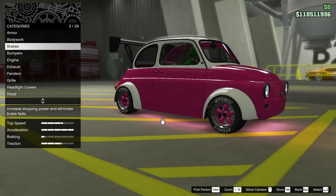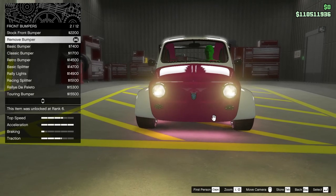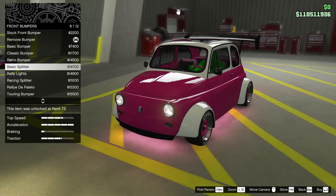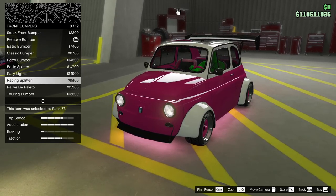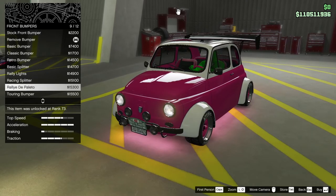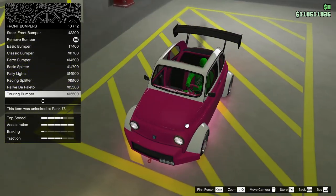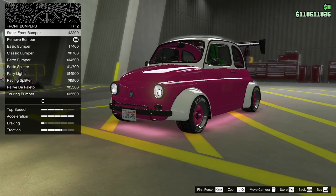Race brakes are still there. Front bumpers — there's the stack, obviously now we get the removed bumper. The basic bumper, classic bumper, retro bumper, basic splitter — that would be more of a racing thing. Rally lights, you can see the use of rally lights. Racing splitter. The rally de Paleto — I can kind of see that. Touring bumper — now that is actually based on the actual widebody Fiat 500 originally. That's actually kind of a thing. Secondary touring bumper, carbon touring bumper.